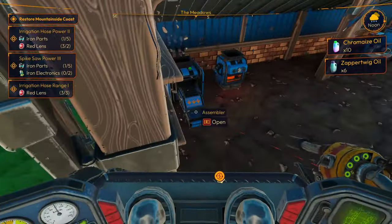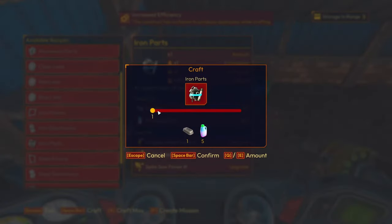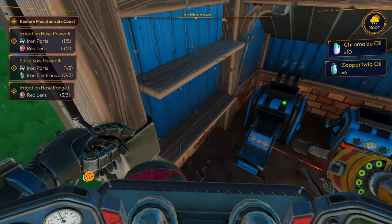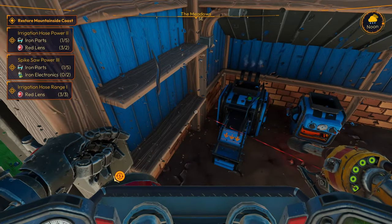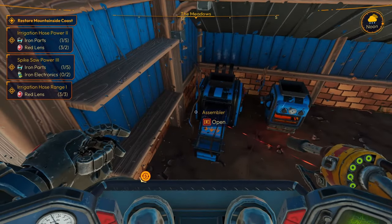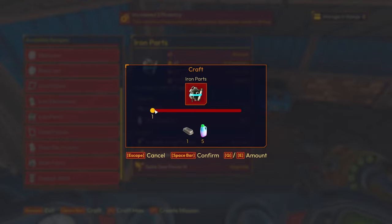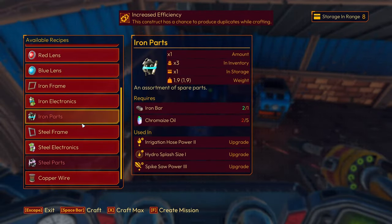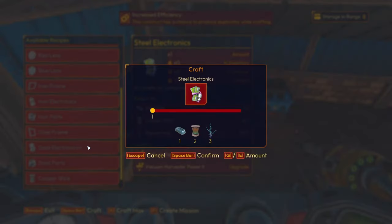Can we make iron parts yet? How many would we need? We need — oh shit — eight, nine more. Basically all of them. We're not gonna be able to make two. There's the steel frame, steel electronics.